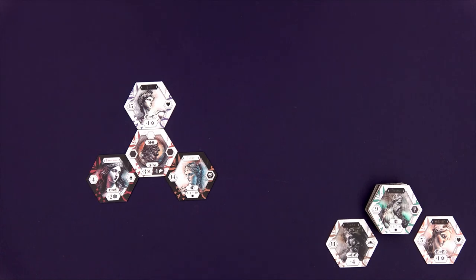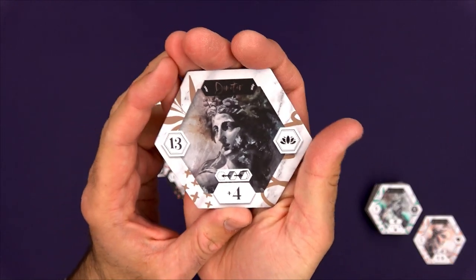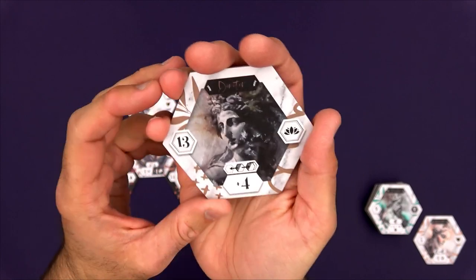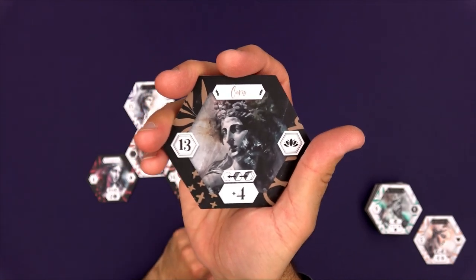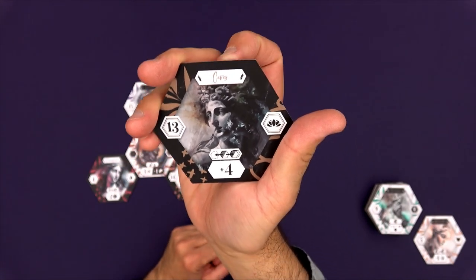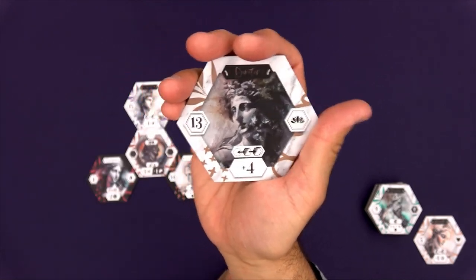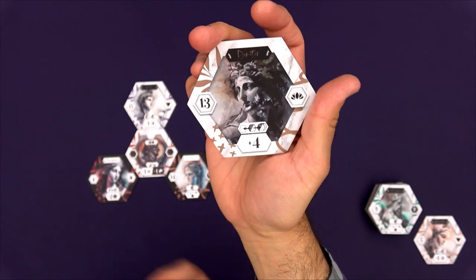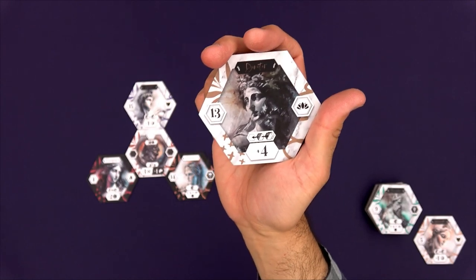So Pantheon, as the name might suggest, is a sort of head-to-head battle game between the two pantheons of gods, both Greek and Roman. Each of these tiles is actually double-sided with the same god and the same abilities and the same scoring on both sides, except that one is the Greek version of the god and one is the Roman version. So here we see Ceres, and on the Greek side we see Demeter, but otherwise it's exactly the same god — same number, same logo, same ability, and same scoring at the bottom.